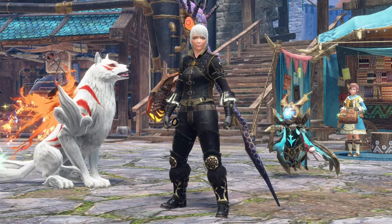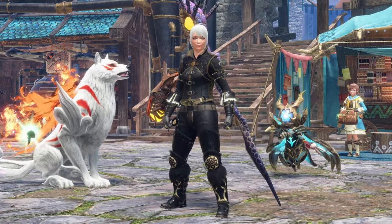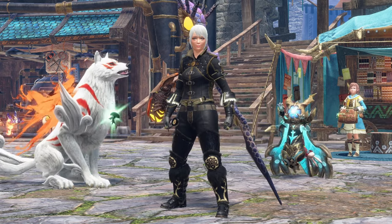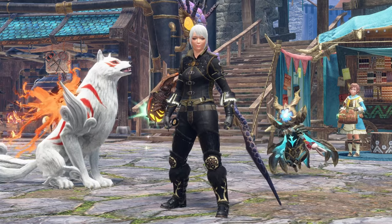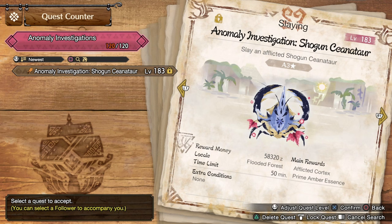Hello everybody and welcome back to the channel. Today we're going to be using the insect glaive against the level 183 Shogun Sienitar, with the restriction that every insect glaive use must be aerial attacks only. I will make one exception: I am allowed to use my kinsects purely to animation cancel, which does damage unfortunately, but it's better than doing a regular attack to cancel. Here is our quest — I've been doing it because I want to level it to 200.